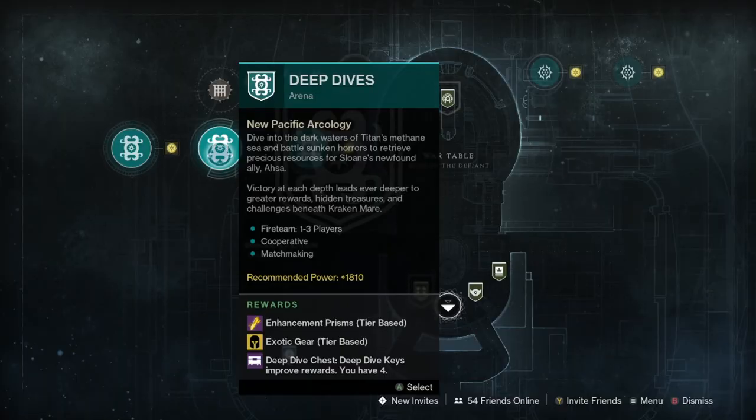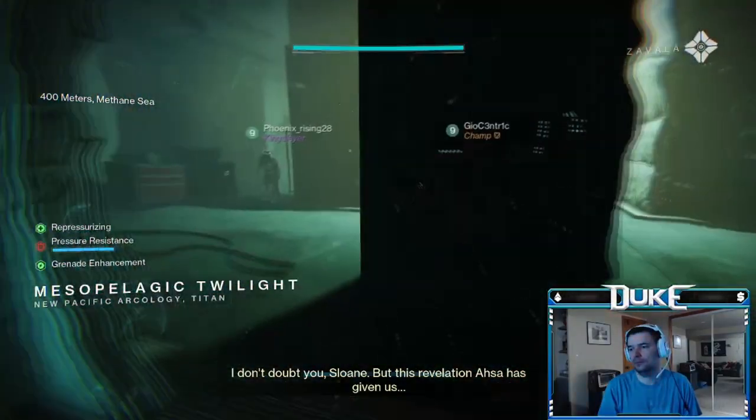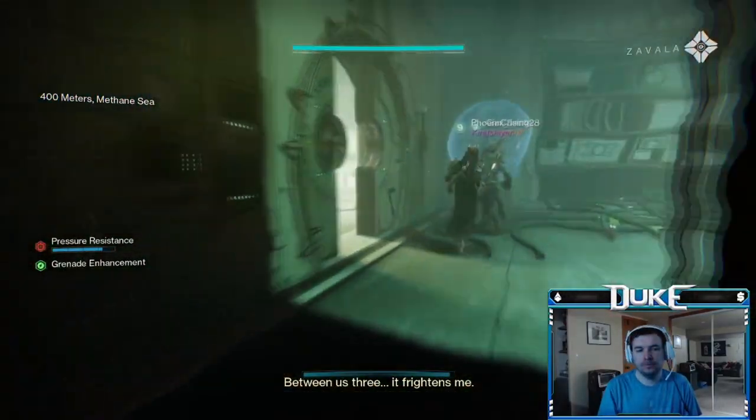In order to get into this mission, load up the deep dive activity from the director and proceed as normal. There will be three hidden statues throughout the first two sections of the deep dive.